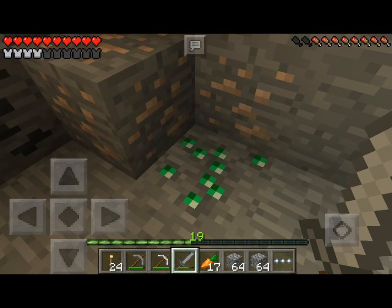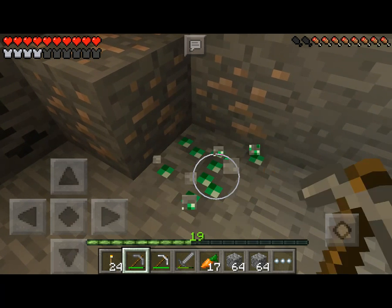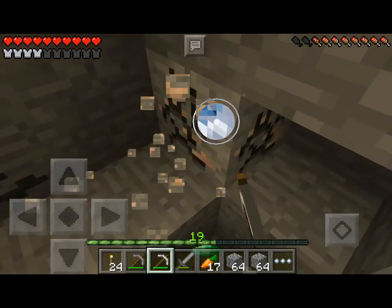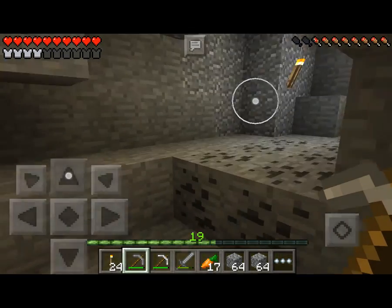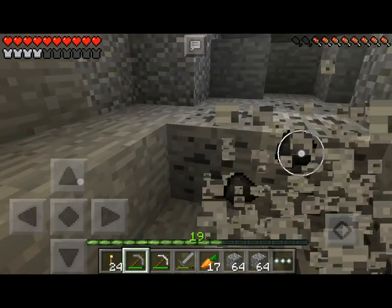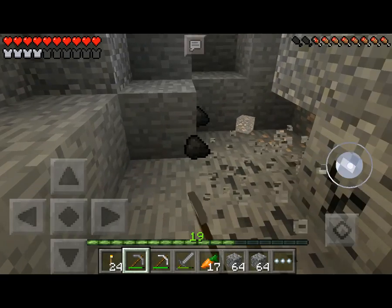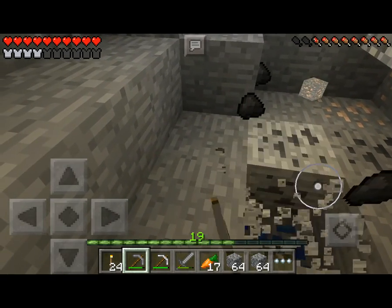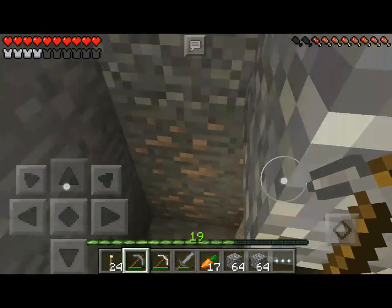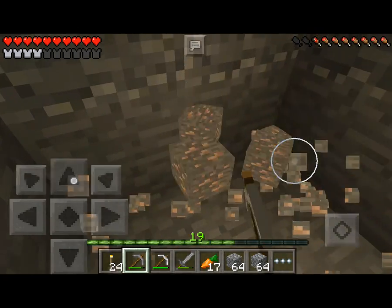Here are some emeralds — I was going to mine them off-screen but decided to wait and record instead. You actually have to use an iron pickaxe to pick up emeralds. There we go, we got emeralds! There are actually more emeralds around here, so I have to check the whole cave to find the rest. Let me also clear some coal and iron along the way, just in case.